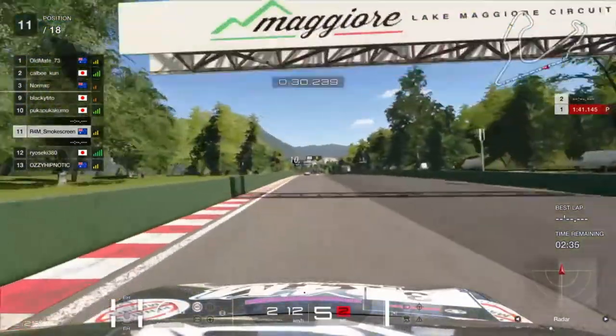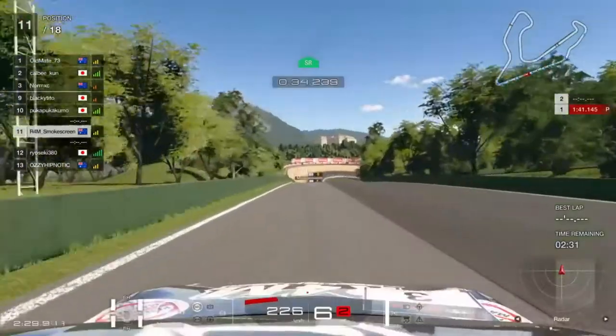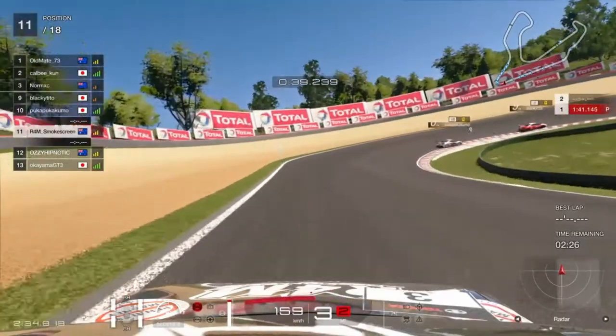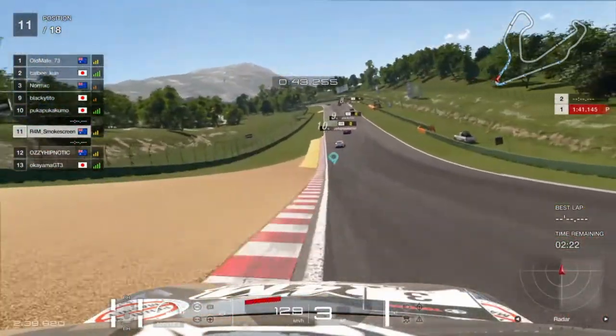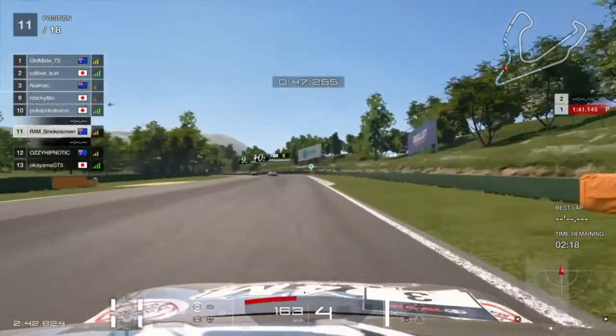Very long back straight — it's going to be a slipstream fest coming down towards the big banky boy, which is traditionally turn 11, but with this shorter layout it's turn 7. Braking just in between the electronic flag marker and the 50-metre board for banky boy. I decide to keep it in third to try and keep my rolling momentum up, and I think that worked out okay.